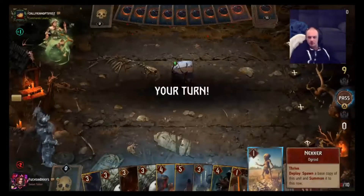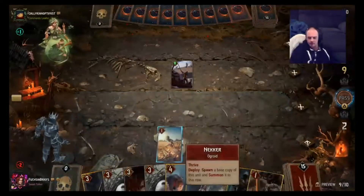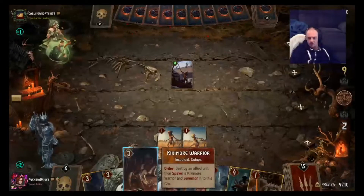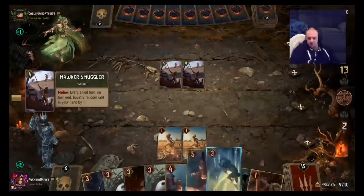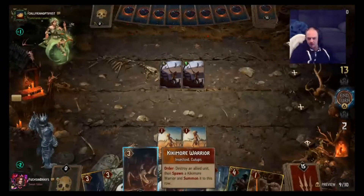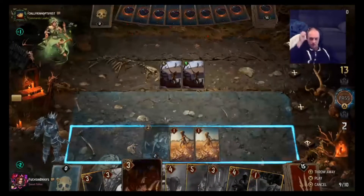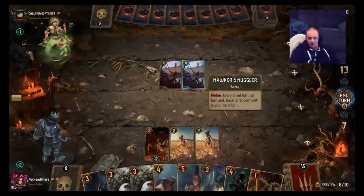Can't do much about that. Let's play our Neckers — the only consuming stuff we have is a Kikamore. I'm going to put that down. If it survives we'll play on; if not, I think we're going to get out of this round because he's getting a lot of carry-over with the Smugglers.